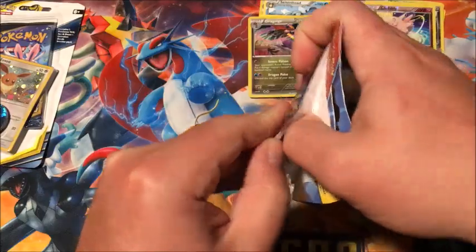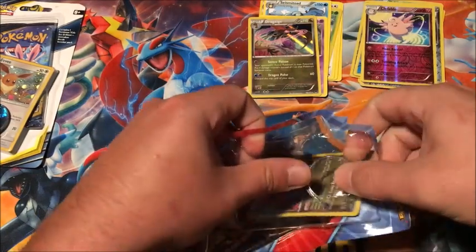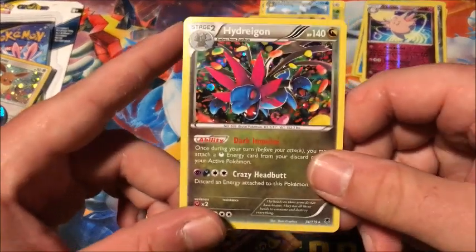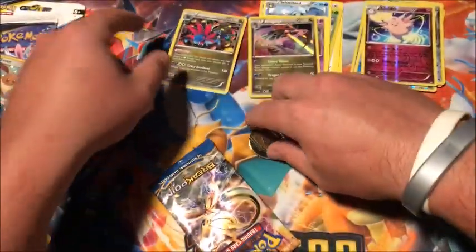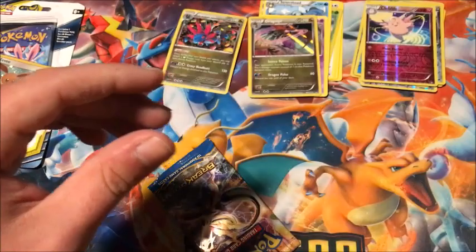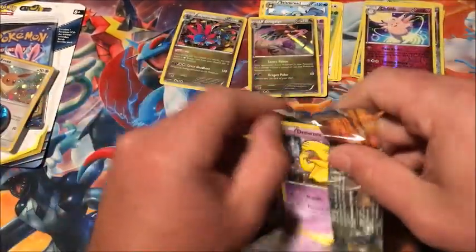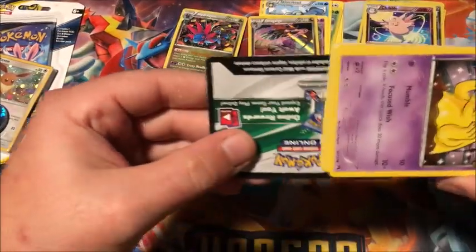Now we get into this blister pack which comes with a promo and a coin. The promo is a Hydreigon, which is really trippy, and the coin is a Groudon. This is our final Breakpoint pack of the video — hopefully we can get something really good.